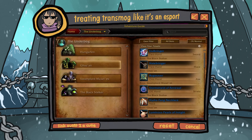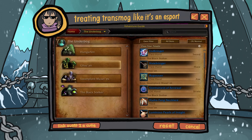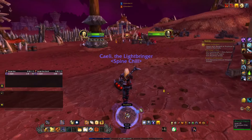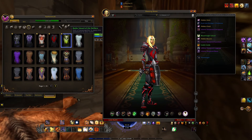Last but not least, the weapon is the Hate Bringer. This weapon dropped from Ghazan, which is one of the bosses we actually tamed back on our hunter from the Underbog in TBC. That's just where you can get it if you're lucky. And that's it for transmogging so far.